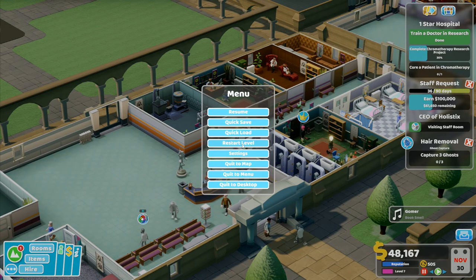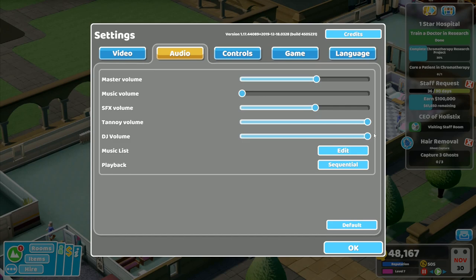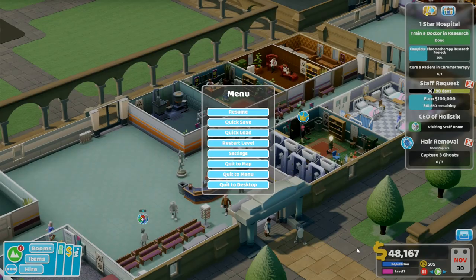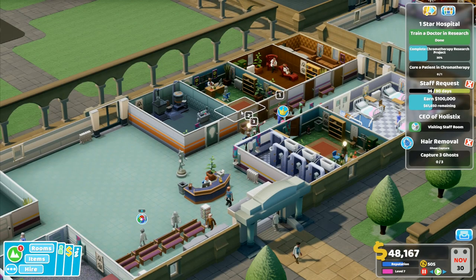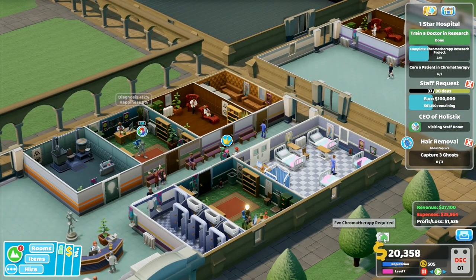Okay, lots of nice words. Let's go to audio a second. DJ volume is already up. What I can do is increase my master volume a bit like that, and turn down the SFX so that we can hear the DJ a little bit better. Let's do it like that. Okay, let's see how this goes.